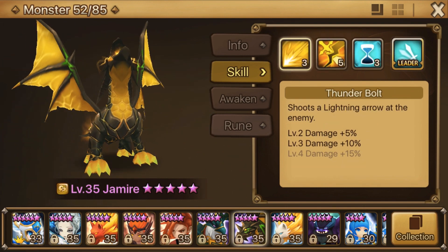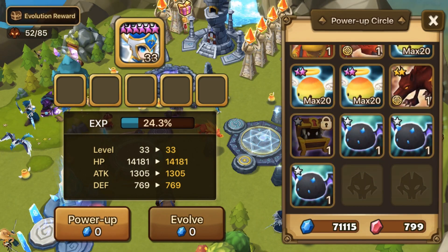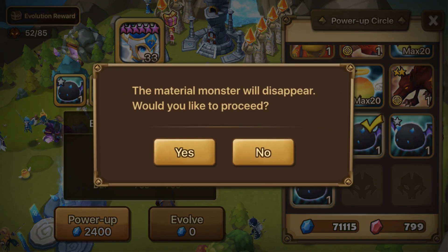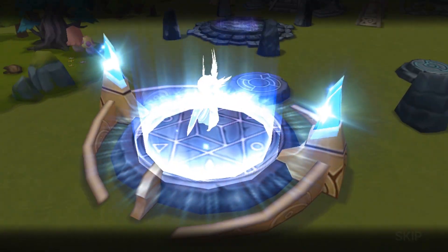As you can see, Camilla needs a couple more skill ups and so does Jameer. So when you're at the power up circle, simply put them in the material bar below the monster you're trying to power up and your monster skills will get a nice boost immediately.